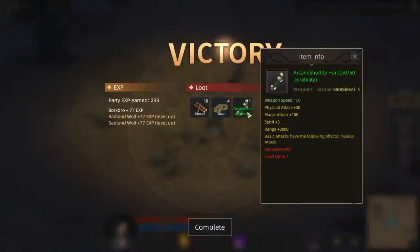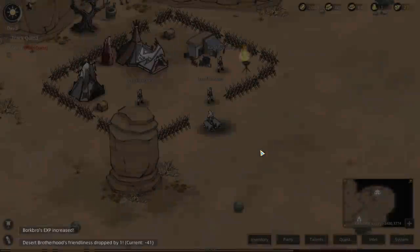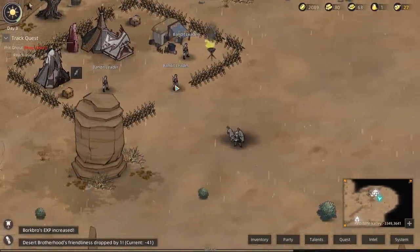Looks like we've got a shoddy harp — your basic attacks will be musical I guess. Looks like it's a magical weapon, probably for mages and scholars or something. If we're like the guy with the harp — dude, what was that movie? Was that Kung Fu Hustle? The one where the guy had the harp and he would play it and it would fire sound waves that cut buildings in half. God, Kung Fu Hustle was such a good movie. That and Shaolin Soccer — both amazing.